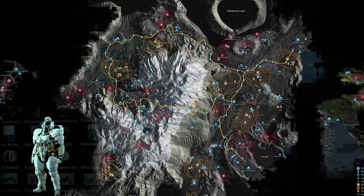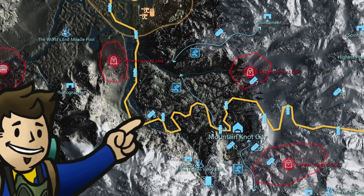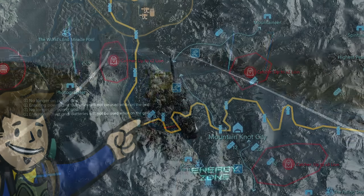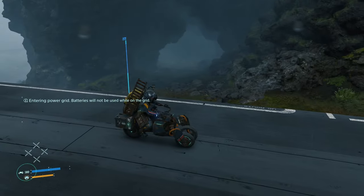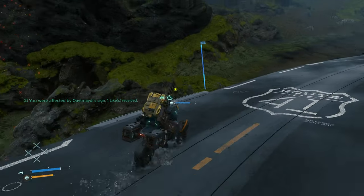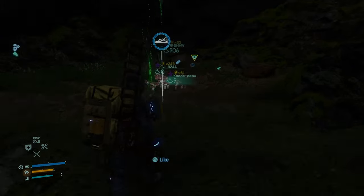The 42nd memory chip is for the Sentinel 1/6th Ludens action figure and is located in another cave west of Mountain Knot City. This might actually be a path you'll take to Mountain Knot City, as you'll only have to worry about rough terrain and a river. Once hitting the big river bend towards Mountain Knot City, there's a pretty decent sized cave here both for cover and that contains the memory chip.